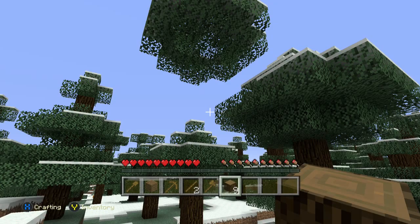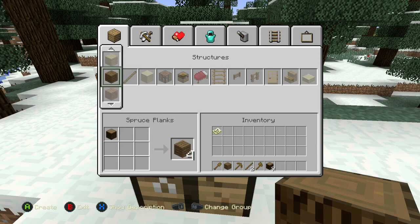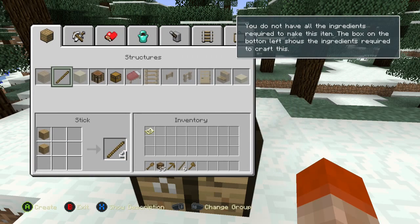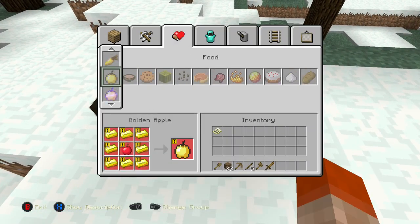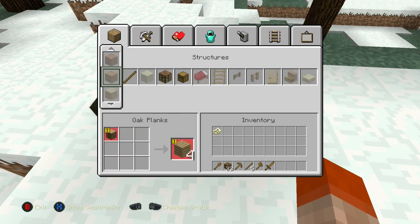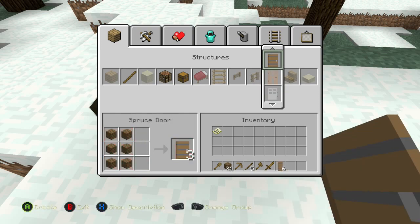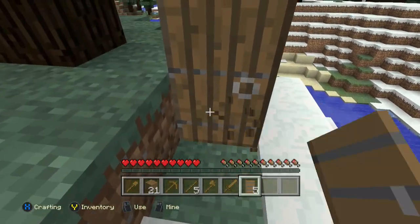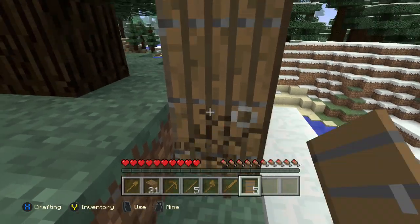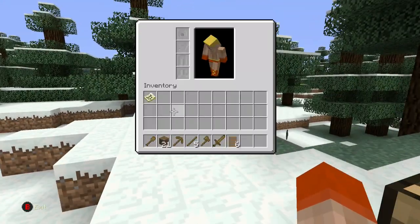The new Minecraft update came out, it's pretty cool. We got new doors and such. Let's see what door I can make with what I have — I've got spruce wood. Actually, spruce might be my favorite. I'm not a fan of this door, but let's learn to love it.